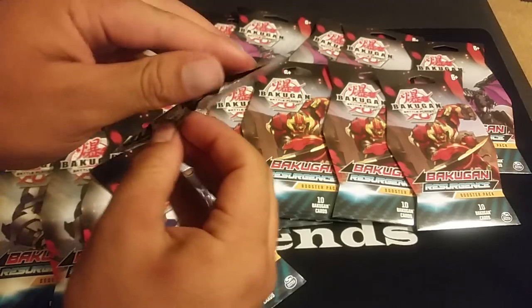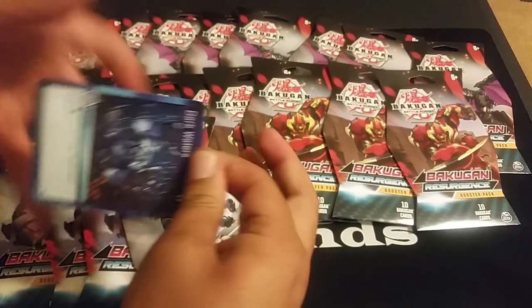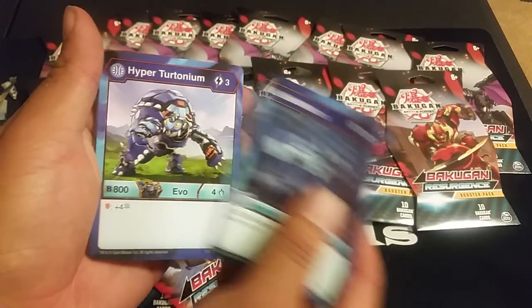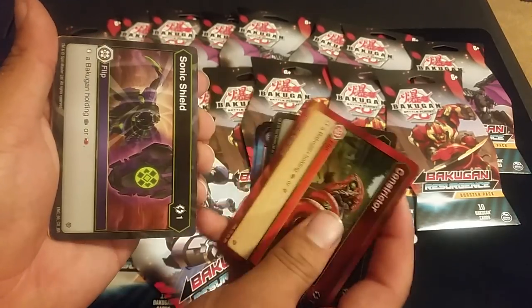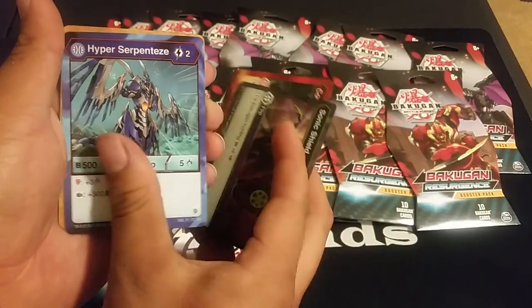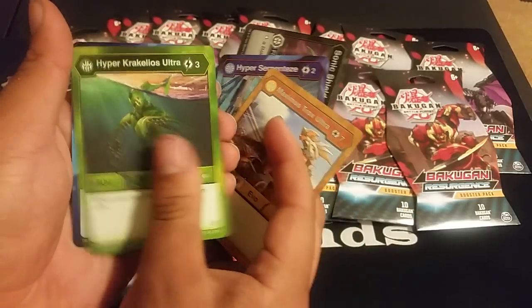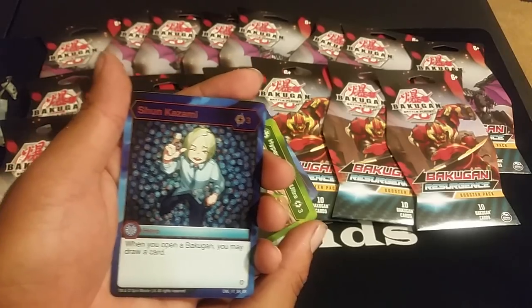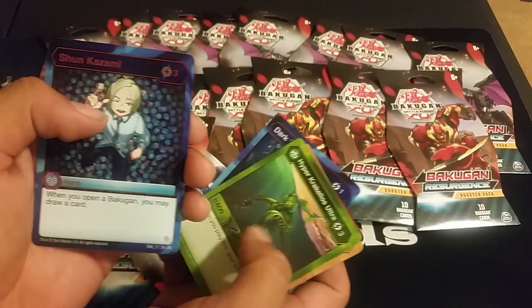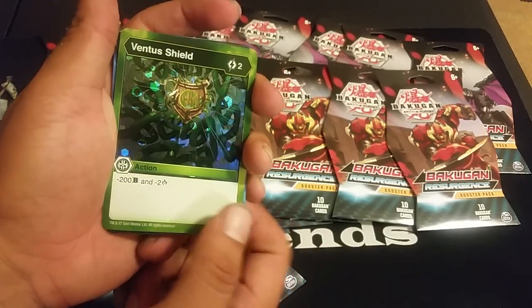I like that packs open up easier now — they're not so tough to open. They kind of just open up very easy and don't mess up your cards as much. Cards: Dark Waters, Hyper Tortonium, Darkest Snare, Constrictor, Sonic Shield, Hyper Serpentis — please be the Hydros... oh no, it's Maximus Trox Ultra. Hyper Krakelios Ultra. Shunkazami — sweet! This is a new one, three cost. His effect: when you open a Bakugan, you may draw a card. I find this better than Strata — Strata's one cost less but both players draw. This is probably what was needed. And a Hex Ventish Shield for a two cost: minus two B and minus two damage to a Bakugan.